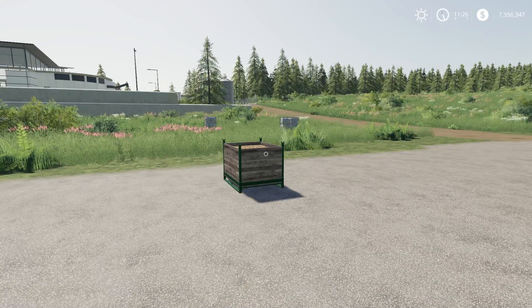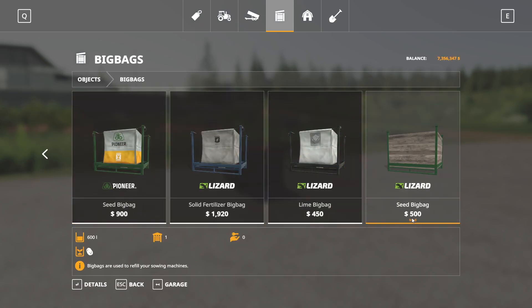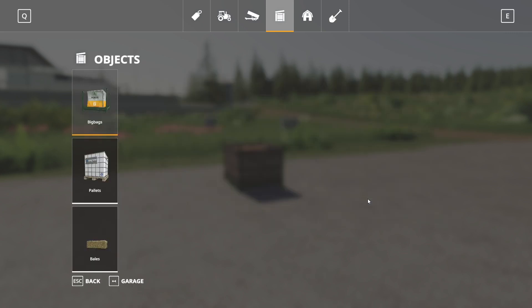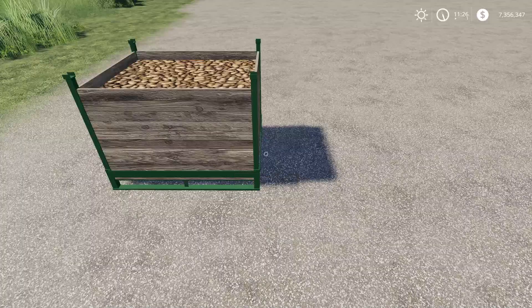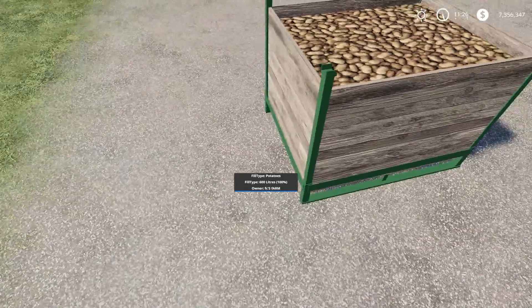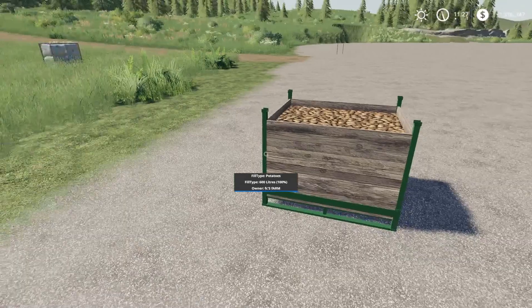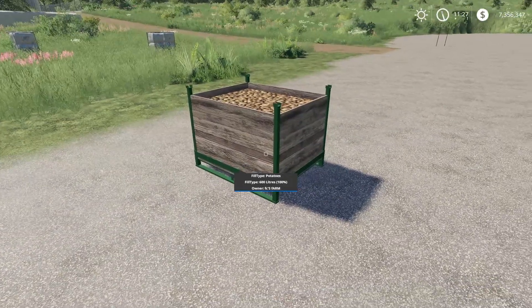Next up we have the Polish Potato Box by Jelinek. This is 0.63 megabytes to download for all platforms, and this is going to run you two slots on console. Found in the store under Big Bags at the very end — Seed Big Bag, $500 to buy for 600 liters of potatoes. It's not a bad thing to have, though I wish it were cheaper — it doesn't seem like that great of a deal. It is a cool little box, and you can't really lift it up. There is the Polish Potato Box — if that's what you're looking for, you have it now.